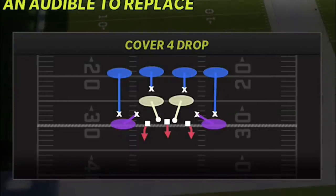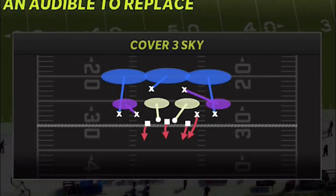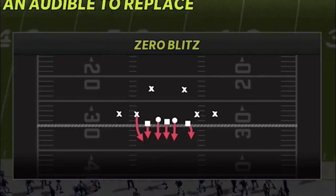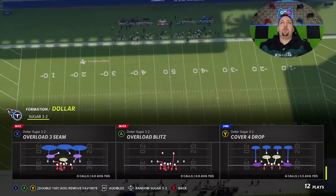The four plays are going to be: the Cover Four Drop — one of your best pass defenses and best run defenses; the DB Fire Two — one of the best blitzes and also a pretty good outside run defense; the Cover Three Sky — one of your best pass defenses; and the Zero Blitz, which I'll probably use the least. These are going to be the top plays I run throughout the entire game.